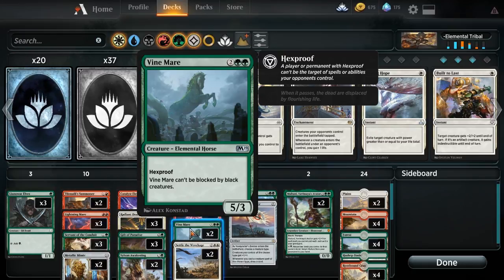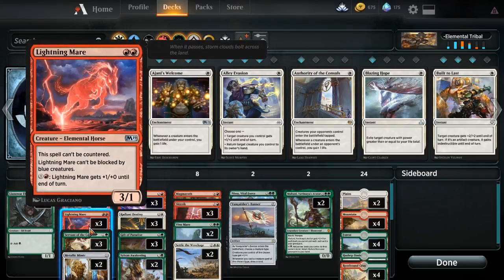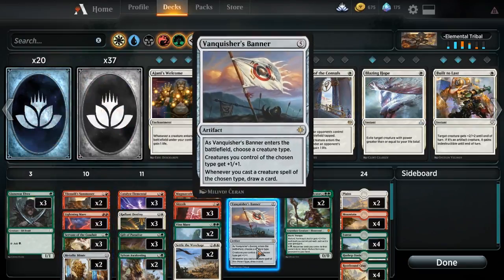We do have a few of the horses — all of the new ones are tribal. The biggest downfall with all the horses is that they each require two mana of a certain color to make them work. So we have the Vine Mirror, we have Lightning Mirror in this one, and pretty fantastic horses if they come down on the battlefield.